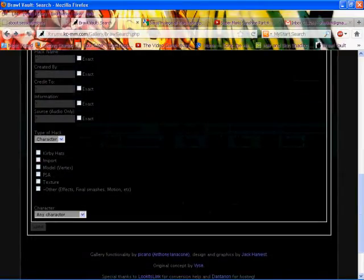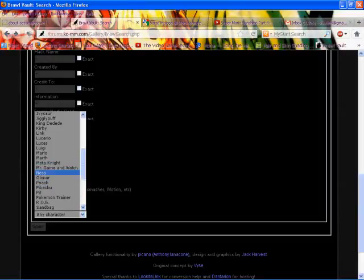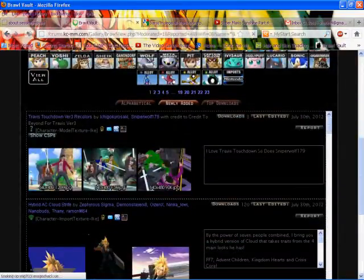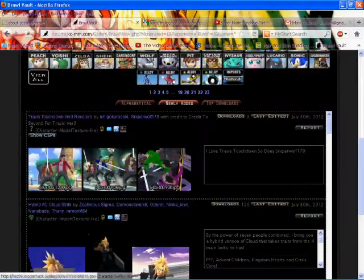Just choose what kind of hack you want to see, like import or anything, and then choose a character from this list — like Pikachu or Meta Knight. After you choose that, submit, and now you can see that the newest Ike hack is the No More Heroes Travis Touchdown guy — that Travis Touchdown Ike hack is pretty awesome.